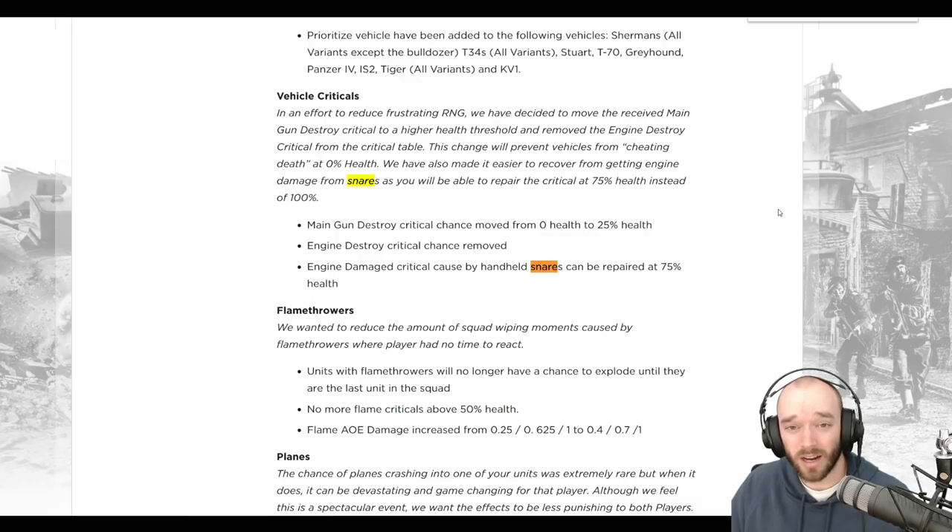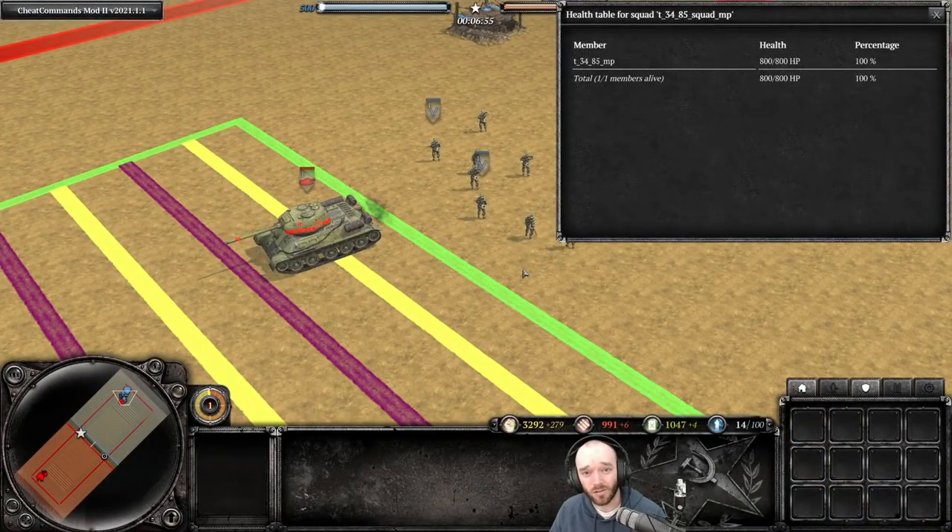They do 100 damage guaranteed, and the only real difference is that the in-game animations are slightly different. However, even back then I should have realized my thinking was incorrect, because I remember a couple of instances where a Panther took engine damage from two anti-tank grenades, but on other occasions from two anti-tank grenades it didn't receive engine damage. Back then I thought maybe it was a bug, or maybe you had to get it below 75% health.